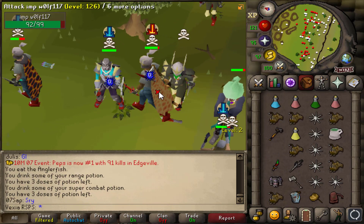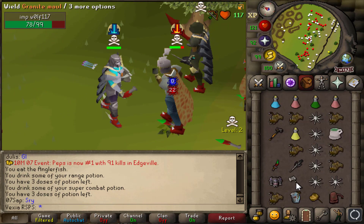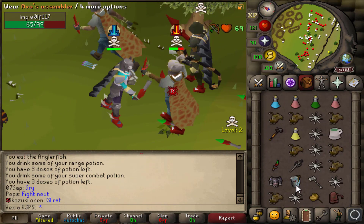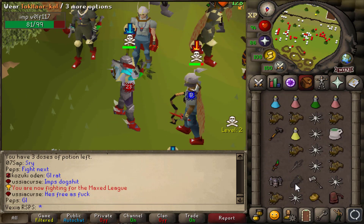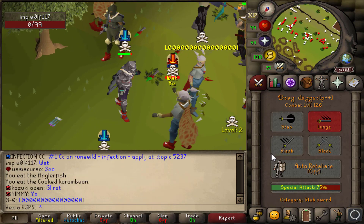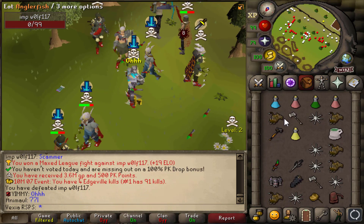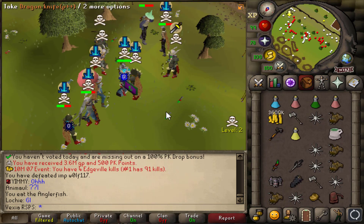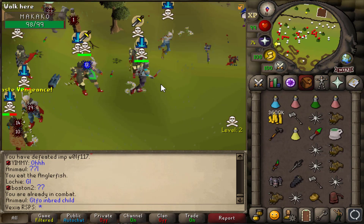All right, we're fighting Imp Wolf right now. I have a three-way switch to DDS — I'm not confident enough for the four-way, I don't know, should I try it though? Oh my god, we just one-spec'd him! No way — we just one-spec'd him and he called me his camera! Finally we got a good spec off.